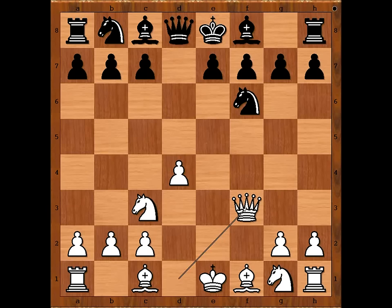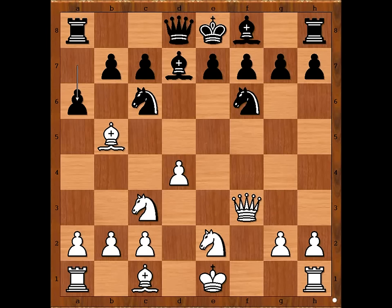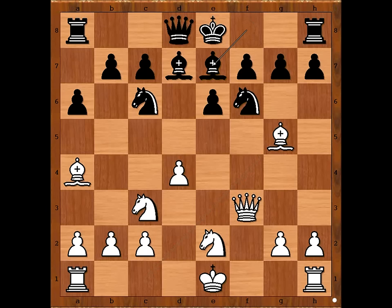But Zogius played knight c6, intending to capture the pawn with the knight. Bishop to b5 pinning the knight, bishop to d7 unpinning, and bishop to e2. Then a6, bishop to a4, e6, bishop to g5 pinning the knight on f6, bishop to e7 unpinning. Dima castled queenside and Zogius castled kingside.